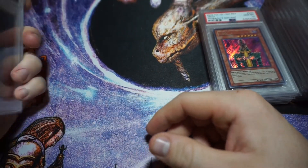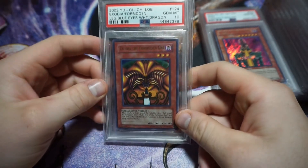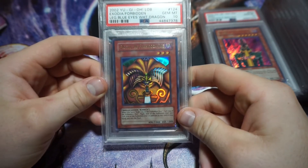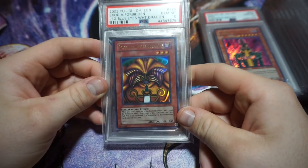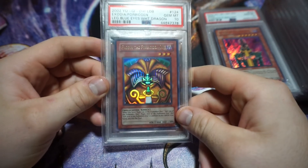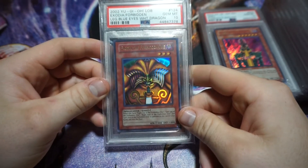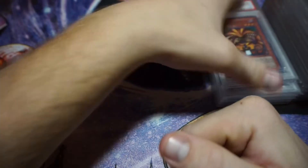My favorite PSA 10 out of all of them: Exodia the Forbidden One, PSA 10 from Legend of Blue Eyes. Definitely one of the most iconic cards ever printed in Yu-Gi-Oh, a huge part of the anime. Everyone remembers that episode when Exodia is summoned — just such an iconic card.